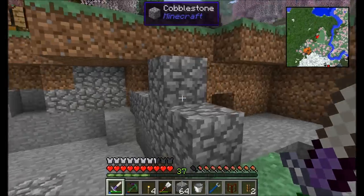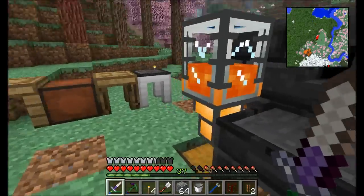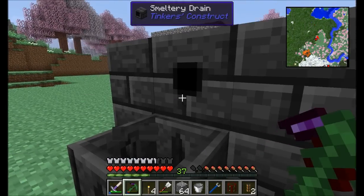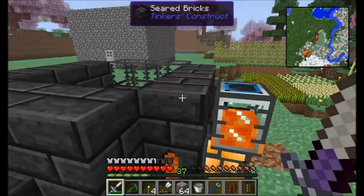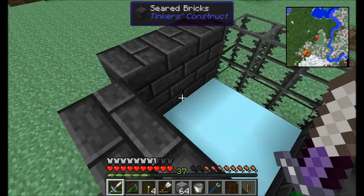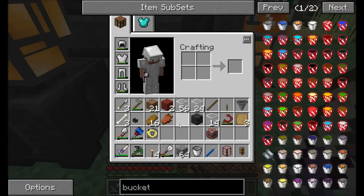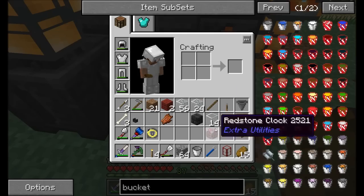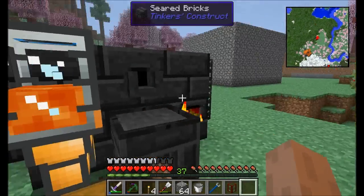We've already reached the wrapping-up point for the episode, but I want to do one more thing before we wrap up. I want to get molten glass and set it up so it automatically pours out into the casting basin. The problem is, if I enable a fluid duct to constantly pull out of here, anytime I melt anything in the smeltery it'll go straight into the casting basin — metals and whatnot. So I want to make sure only molten glass gets pulled out. The nice thing about fluid ducts is there's a filter you can right-click on to filter different types of fluids.